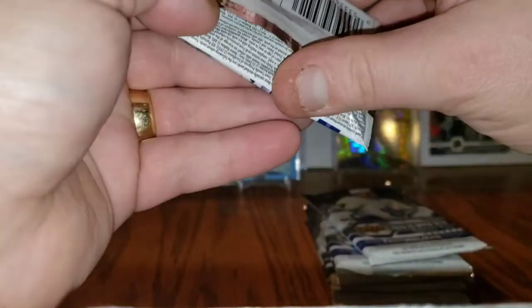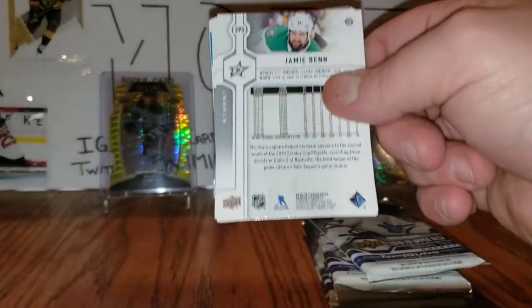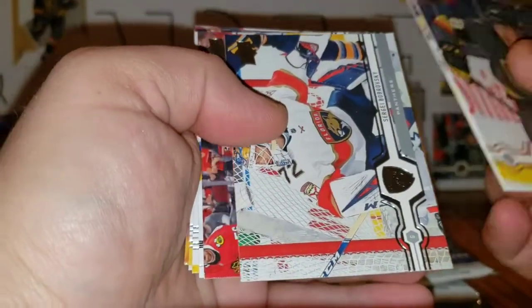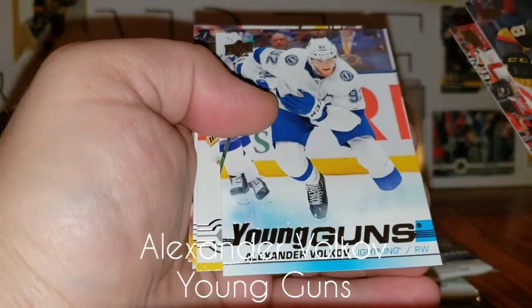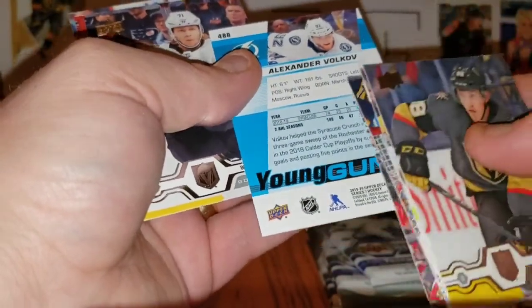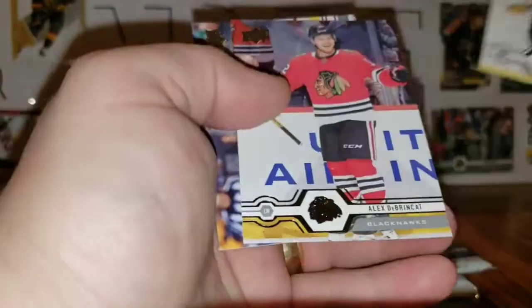We're about halfway done with the right stack — 12 packs total, this is pack number 7. Nate Schmidt, David Backes, Sergei Bobrovsky, Calvin de Haan, and Young Guns of Alexander Volkov — another double. Volkov for Tampa. William Karlsson, Alex Debrincat, Jamie Benn.